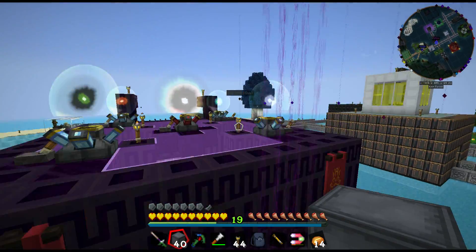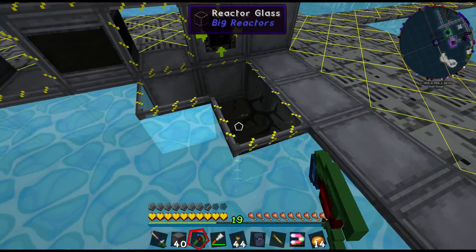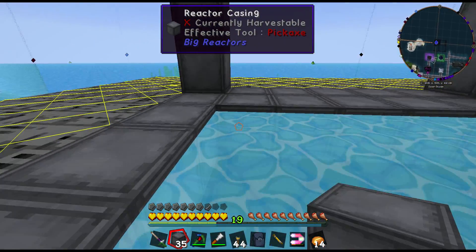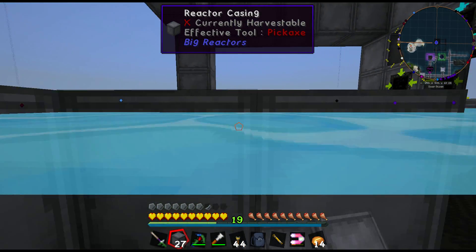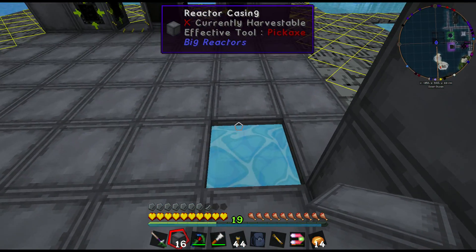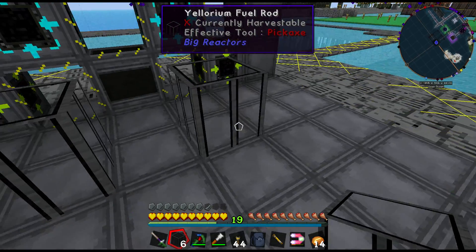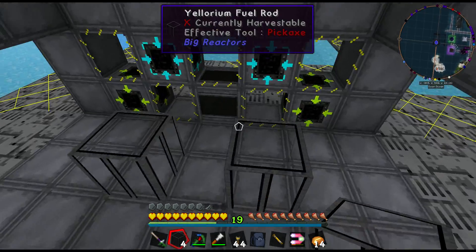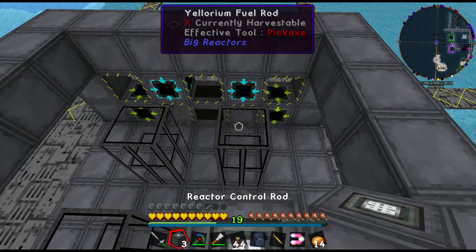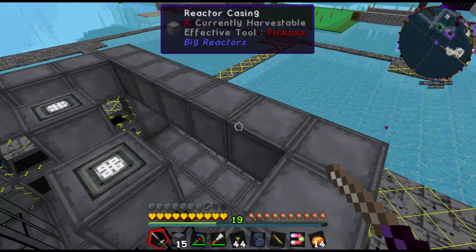There we go. Go back here, get rid of this glass. Now these fuel rods are going to go there, there, there, and there. These actually emit light — I don't know why, but they do. Now the control rods on top. There we go. Now to get the rest of this turned into glass and fill in the rest of the area.